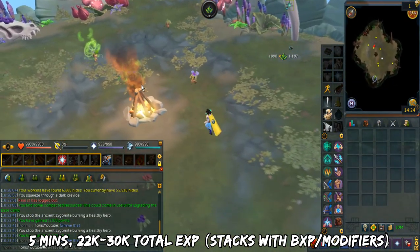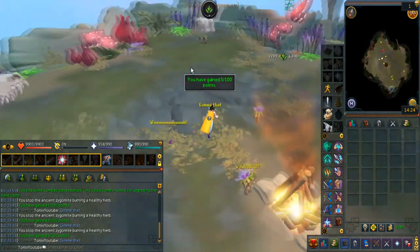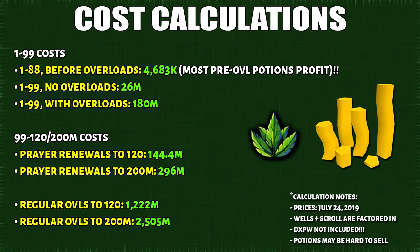These do stack with XP modifiers. You can spend points on small XP lamps or save it up for other rewards. To wrap this video up, here are the total costs for training Herblore. This is accurate as of July 24, 2019, and does not include double XP weekend. Do note that since double XP weekend is tomorrow, you might have a hard time selling these finished potions. It only costs a measly 4.6 million to get to level 88 Herblore. This is only expensive going to 99 if you're trying to make 3,000 overloads. For the 120 and 200 mil cost, 2.5 billion GP is the most you'll ever need to spend for overloads. Especially if you're trying to train past 99 Herblore, you should train it on double XP weekend plus use other XP modifiers — in doing so, you can shave the costs all the way down to under 1 billion.